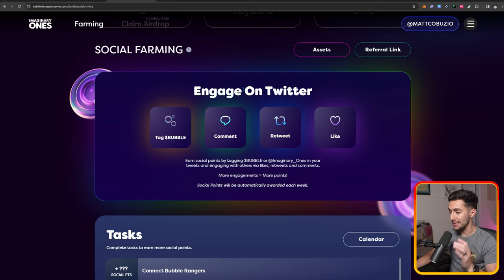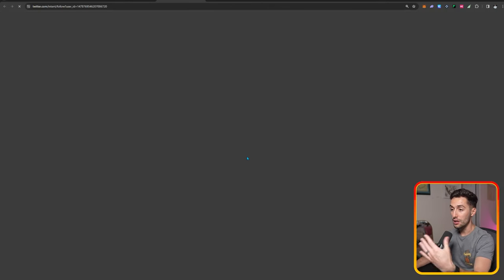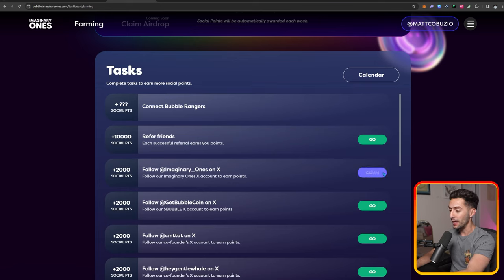Social farming is by engagement on Twitter — that means tagging the Bubble tag, commenting, tweeting, retweeting, and liking. They also have specific tasks, similar to other projects, where you can do things like follow Imaginary Ones, click Go, follow them, come back and click Claim to collect those social points. I happen to already follow them because I actually bought an Imaginary Ones when it minted back in the day.